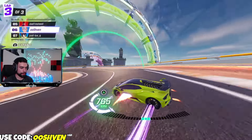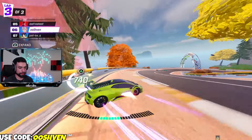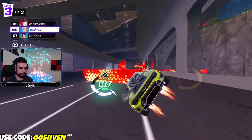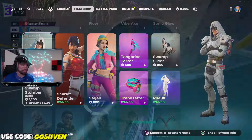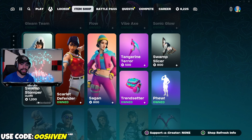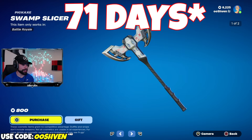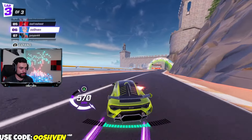As you guys can see here in the Fortnite item shop, there is a ton of items, including the brand new updates on the Coachella skins. There are some rare skins and rare items we haven't seen in the item shop for over a year. The Swamp Stomper skin hasn't been in the item shop for 471 days, and the Swamp Slicer Pickaxe hasn't been in the item shop for 974 days. So make sure you check out the item shop right now.